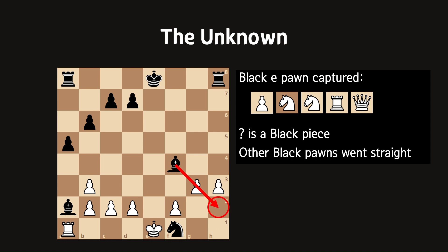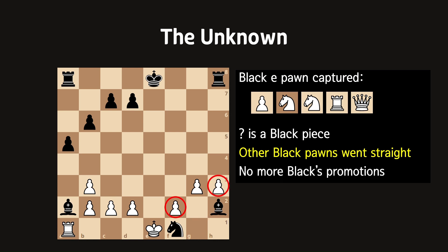However, there is one possibility that can explain this break-in: the bishop is actually a promoted pawn. The black g-pawn got through the white pawns, promoted on g1, and then moved to h2. Only the g-pawn could do this, because other black pawns went straight downward, and since white pawns were blocking the way, neither the black f-pawn nor the black h-pawn could have promoted. So there were no more black promotions.